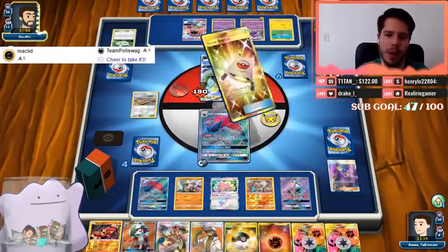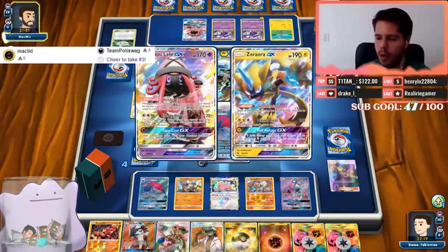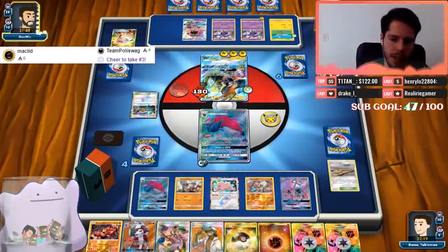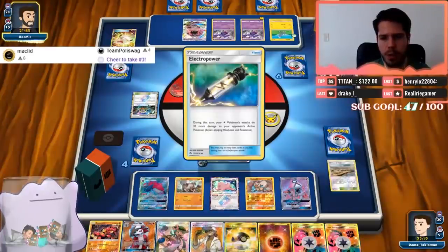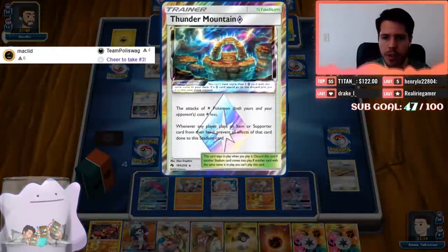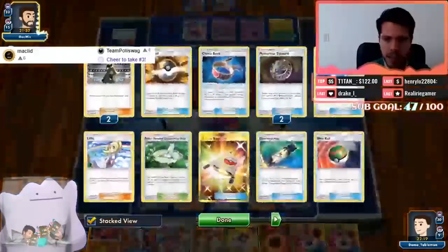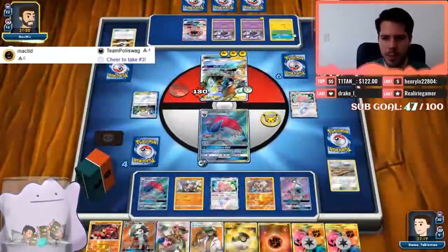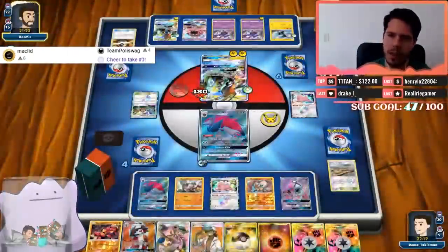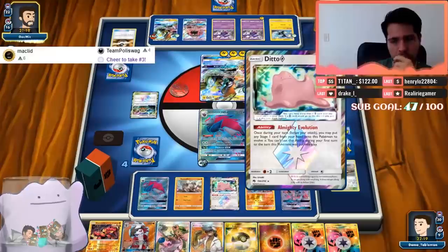This is only the first game of the Zoroark Lycanroc deck. Do I think it's worth playing Alolan Muk in Zoroark because of Ditto? No — it would stop your own Ditto, and I don't think opposing Dittos are that impactful. We're going to see an Electro Power dealing 30 more damage, and then Thunder Mountain — Lightning Pokémon attacks cost one Lightning less. The Ditto Prism card is fine with that.